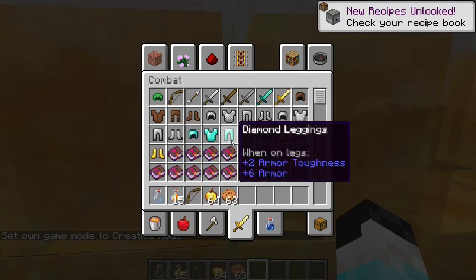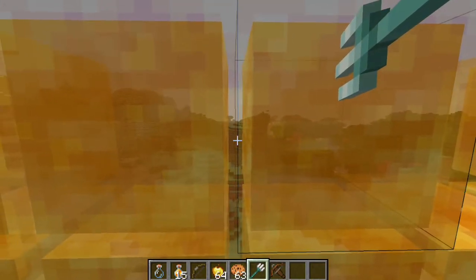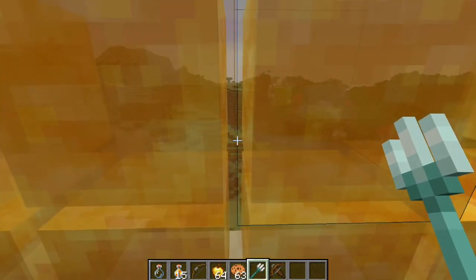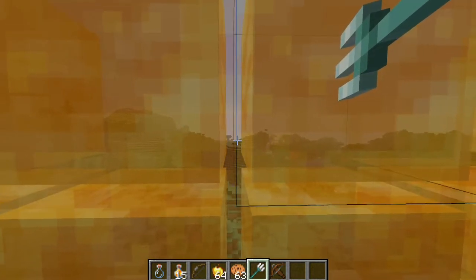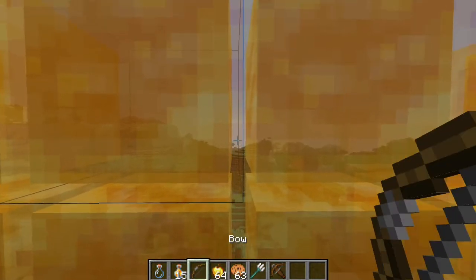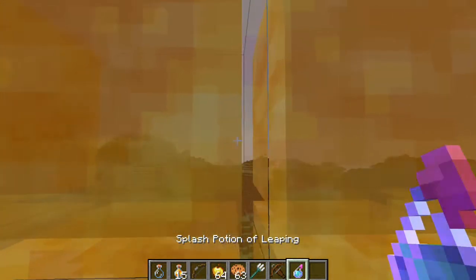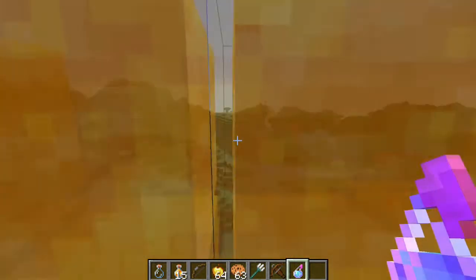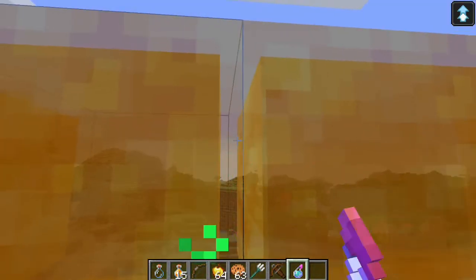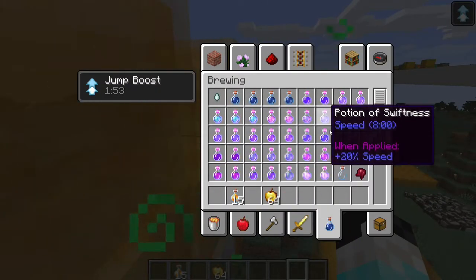Another feature: honey blocks are not full blocks, and now projectiles can go through them. A projectile is something like a trident, an arrow, or even a potion. Arrows and tridents can go through honey blocks. I tested potions but they do not go through — only arrows and tridents can pass through honey blocks.